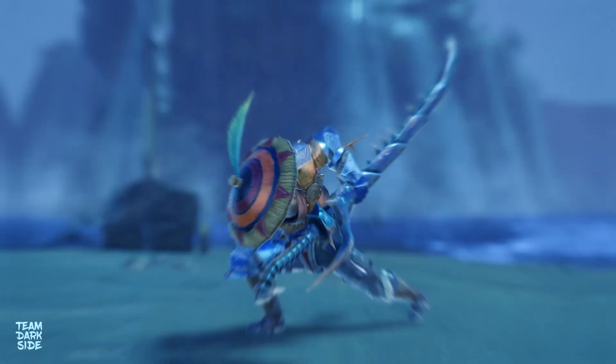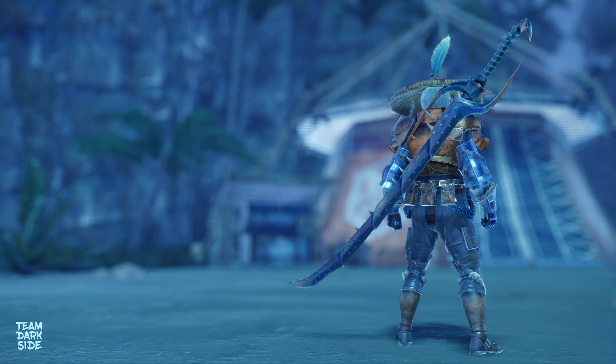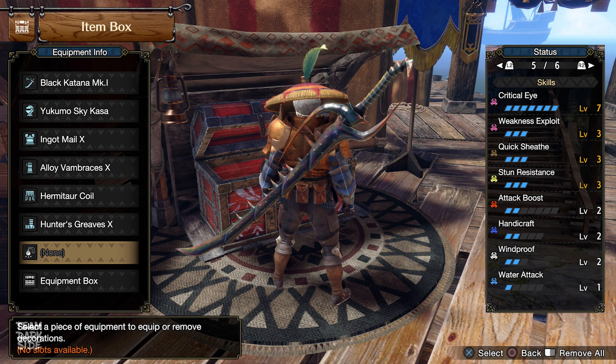The Black Katana MK1 — the strongest Master Rank longsword for the beginning of Sunbreak — with great endgame upgrade ability. It only requires you to kill some Hornetars, not a single large monster. And without any charm, you have 95% affinity on weak points and a lot of white sharpness.